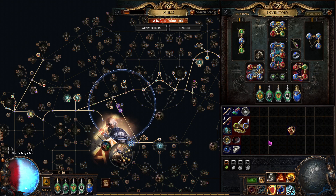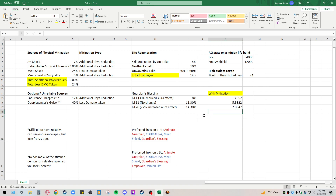Especially because gearing out an Animate Guardian is expensive — you don't want it dying. You want something that can sustain infinitely and is consistent. So I've got a spreadsheet here with different sources of mitigation and regeneration. Let's bring it up.